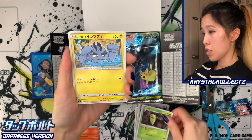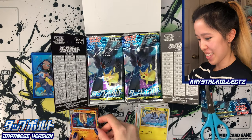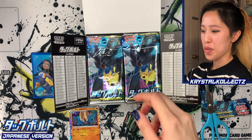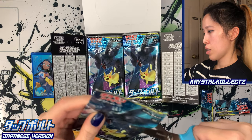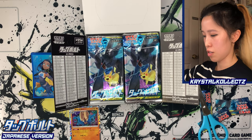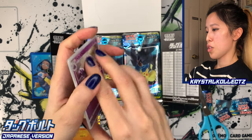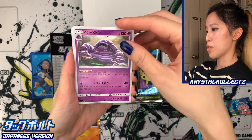Yukimori, Kakuna, Alolan Geodude, and Amastar — very vibrant colors. Love the holos, especially with the holo borders. Very unique with the Japanese card stock. Even Thai cards, Indonesian cards, and Chinese cards are also made with similar card stock — they just have the English backs rather than the Japanese backs. These are exclusively only for Japanese cards.